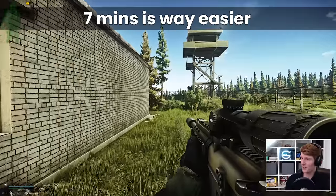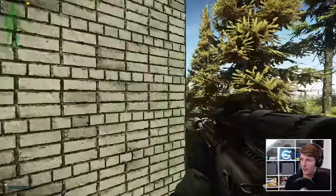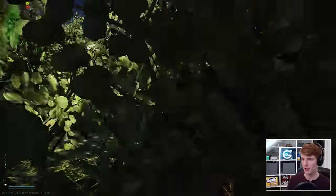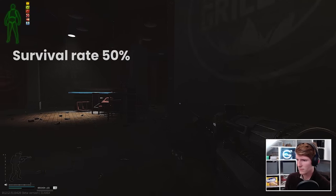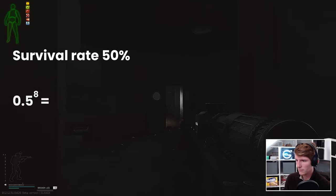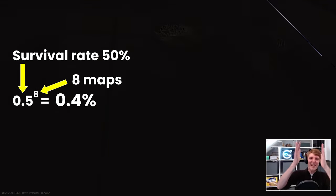The crux of my strategy is the 7-minute runthrough threshold. This means you don't need to interact with the map at all and still get a survive. It's not the most interesting quest done this way, but it does make it much, much easier — if it works, it works. To demonstrate: if you play normally with a 50% survivor rate, your chances of completing the quest are in fact 0.4%, not the best odds.